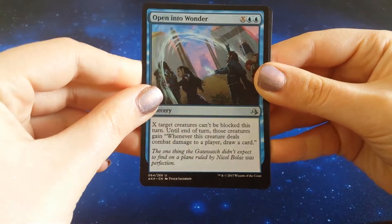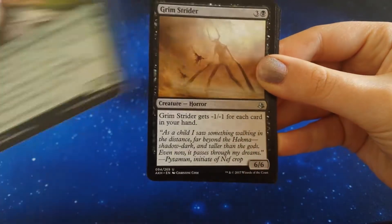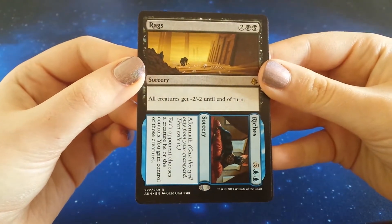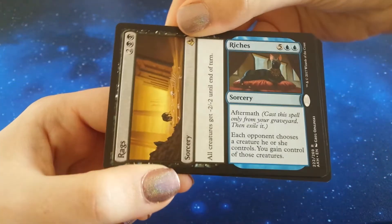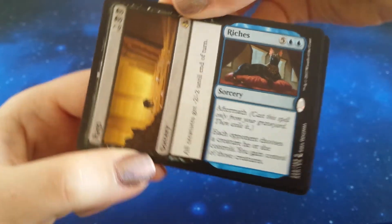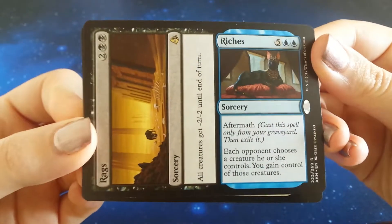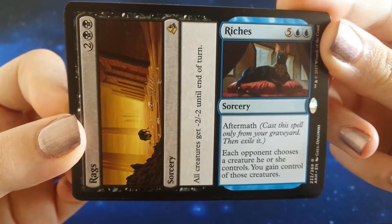Our first uncommon is Open Into Wonder, Exemplar of Strength, Grim Strider, and my first ever Amonkhet rare is... yay! And the rags to riches. Being a bit cruel, but... guys, I don't know. The poor artwork — what have you done to it? What have you done to my lovely artwork? It's a cat though, so... winning. But what have you done to my lovely artwork?